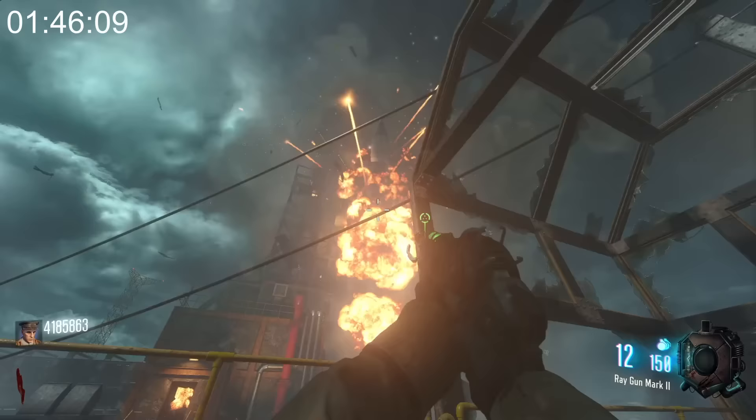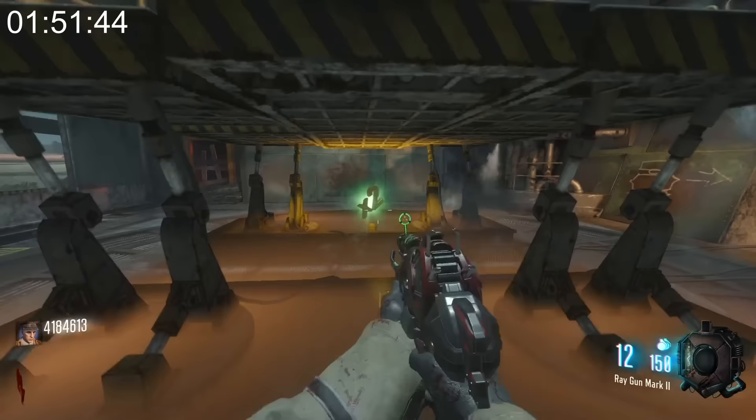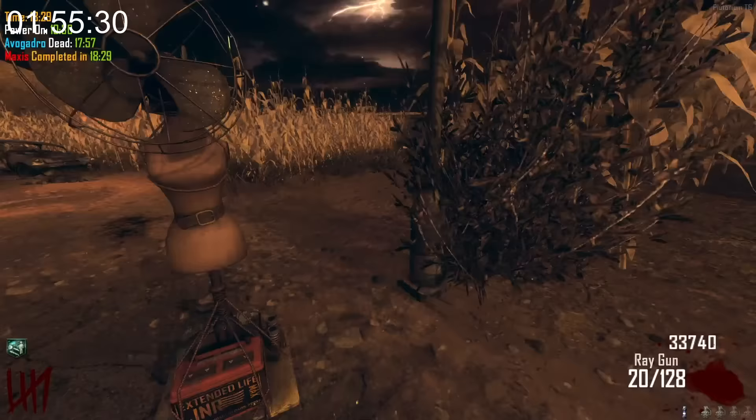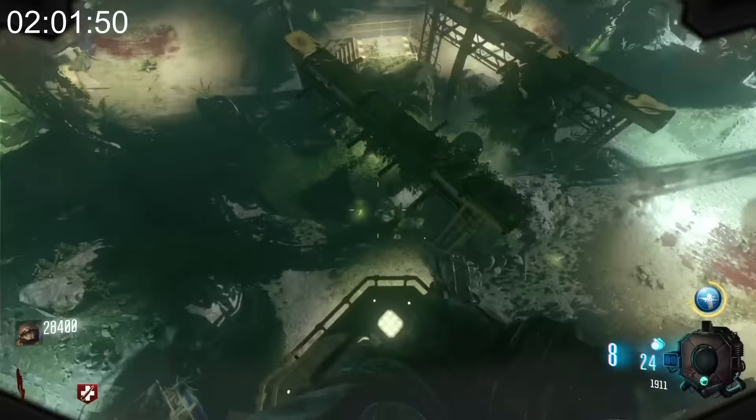As many people know, when unlocking Pack-a-Punch on Ascension, you have the option to shoot the rocket with an explosive weapon, and if you explode the rocket, you can hurry up and go to where the rocket was for free double points. Well, did you know this feature is also on Transit? After you place the turbine at the end of Maxis's easter egg, the game will leave you a drop under the spire, which is helpful, I guess.